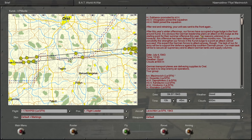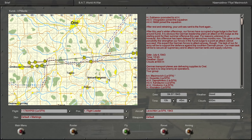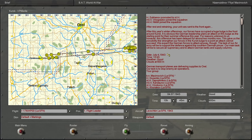So without further ado, let's read the little paragraph they have to preface this campaign. After this year's winter offensives, our forces have occupied a huge bulge in the front around Kursk. It is obvious the German leadership plans an attack on this bulge as the starting point for their summer offensive this year. Reasons unknown to us, however, this offensive has been delayed for almost two months. This gave us the possibility to strengthen our forces in the Kursk bulge to the point an attack cannot succeed. We expect the German forces to attack anyway, so the task of our air army will be to secure the defense against the southern German pincer. Our main task will be to secure air supremacy and to attack German tank and supply columns.